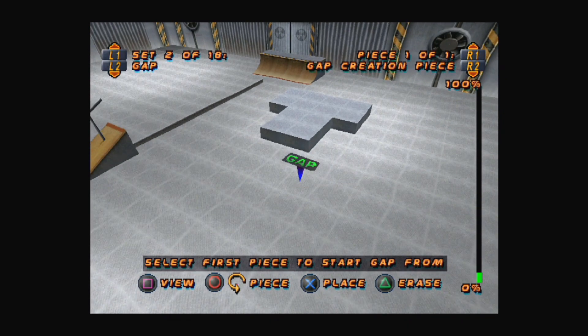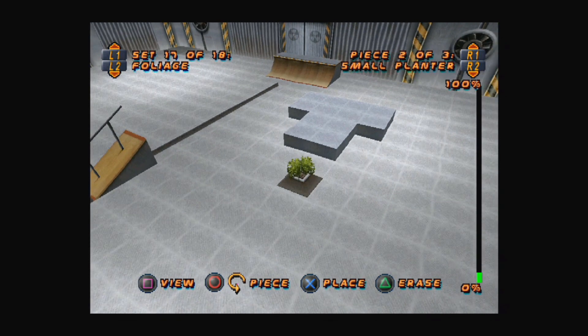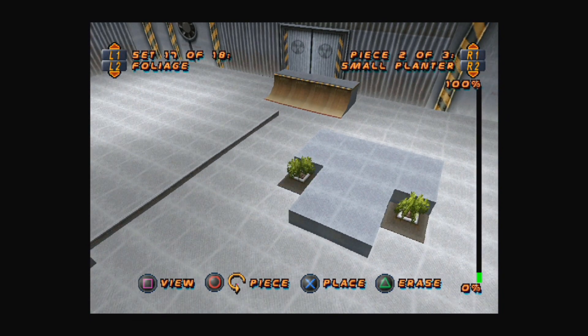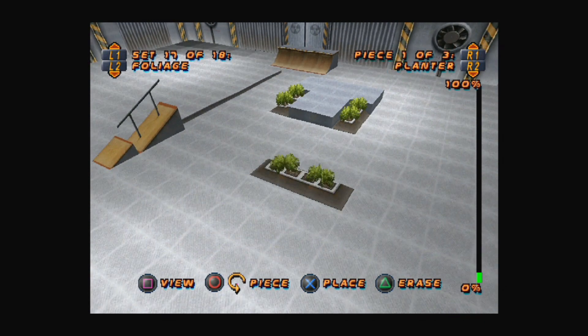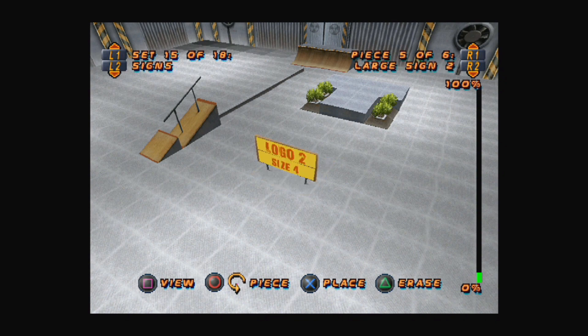A nice new addition they have added to the game is the ability to create your own skate park, giving you the chance to build your dream skate park from what's available in the create mode. You can stick to a realistic style or go completely over the top with big ramps for extra air. Personally I was never a big fan of it, but it's a nice little feature I'm sure many took full advantage of back when it was released.